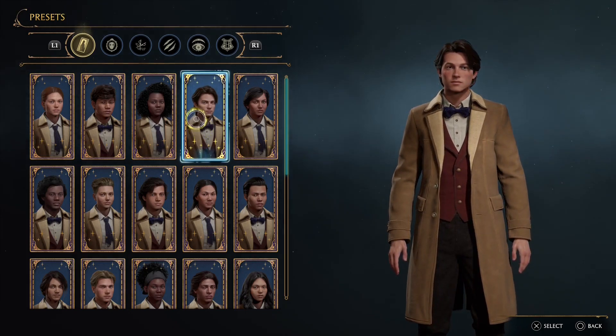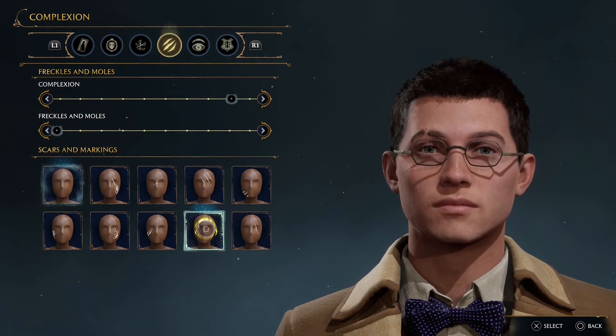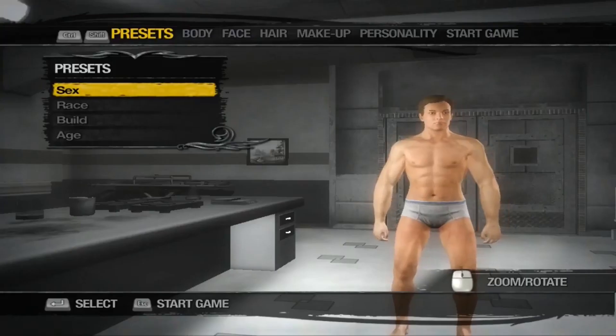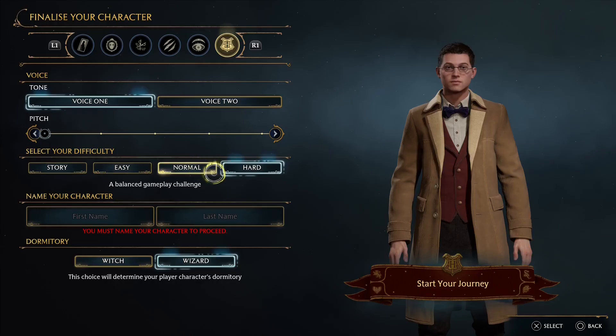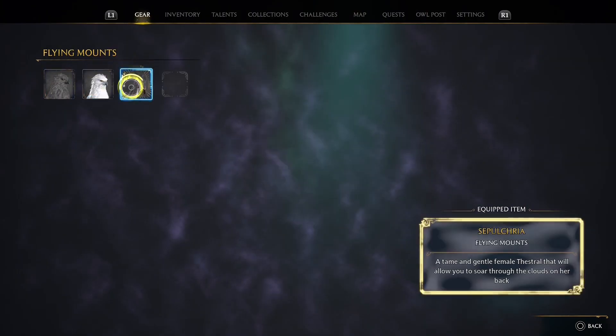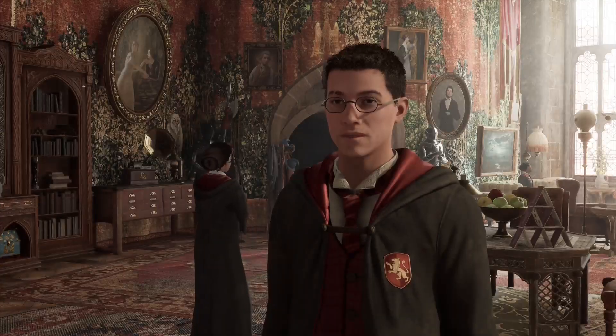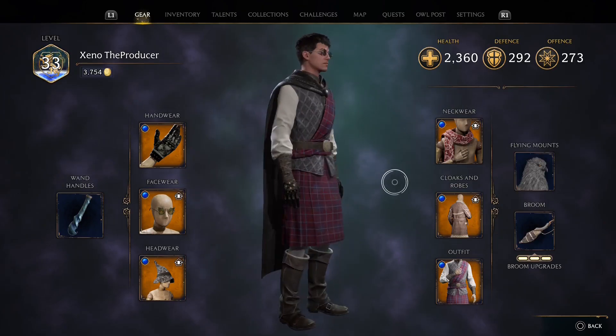Now let's talk about customization. The character creator overall was quite good — there's plenty of options for different faces, hairstyles, complexion, freckles and moles, and of course it wouldn't be Harry Potter if you couldn't give your character a scar. However, it's not quite as in-depth as something like Saints Row 2's character creator, but it's definitely serviceable. There's plenty more customization within the actual game itself, from different clothing to wand customization, changing the look of your broom, or even selecting which beast you want to give a ride.